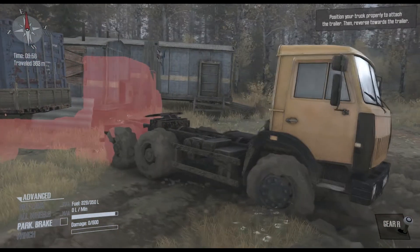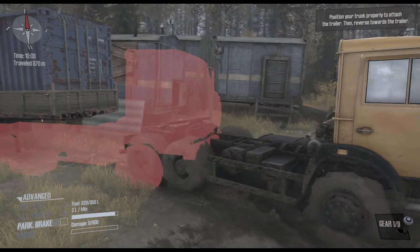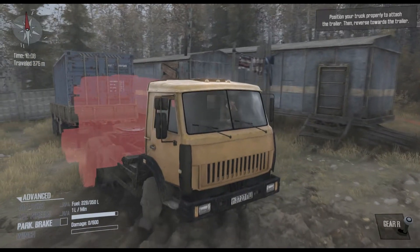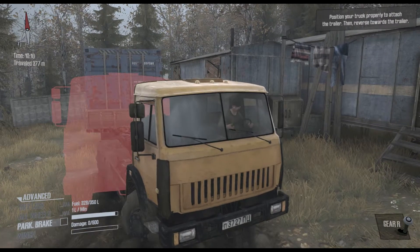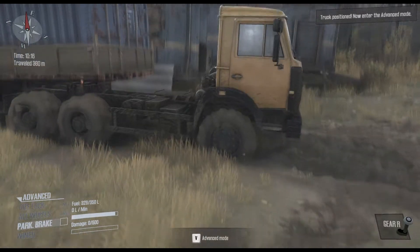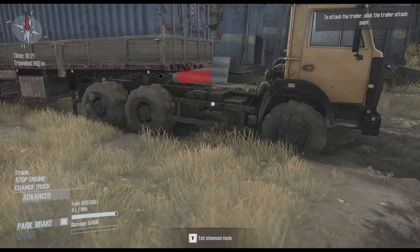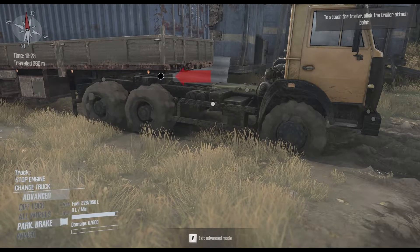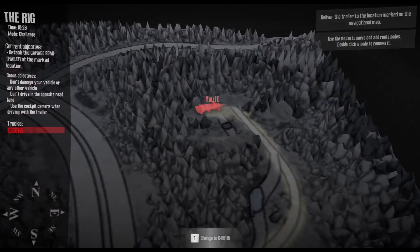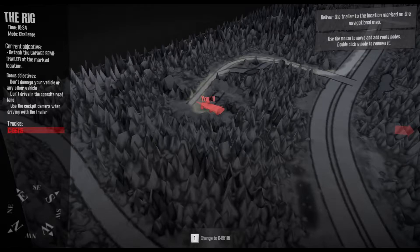All right, here we go. Right — we've connected it. So now where do I have to drive? Let's have a look at the map. So I'm here — where do I have to drive then? Deliver the trailer to the location marked on the navigation map. Right, over here. Let's use the mouse to move and rotate. I've got to drive it all the way over there somehow.